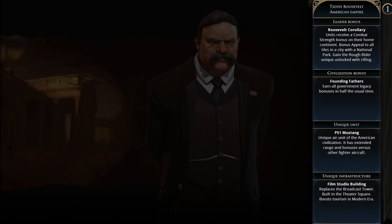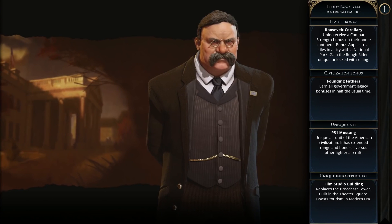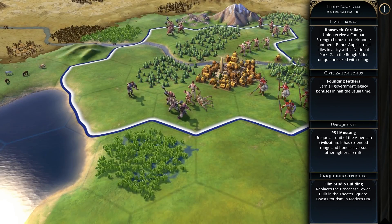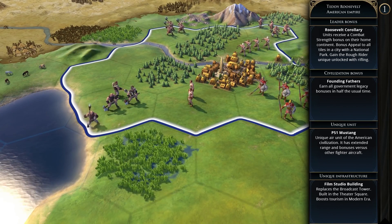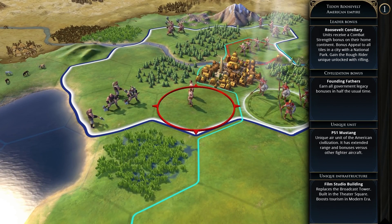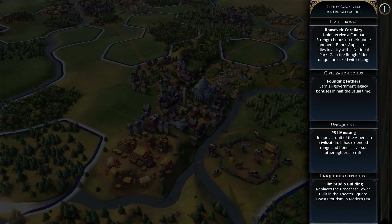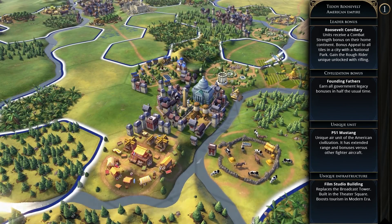First up is the American Empire with their leader Teddy Roosevelt. The leader bonus is the Roosevelt Corollary, where units receive a combat strength bonus on their home continent, bonus appeal to all tiles in a city with a national park, and you gain the Rough Rider unique unit that's unlocked with rifling.